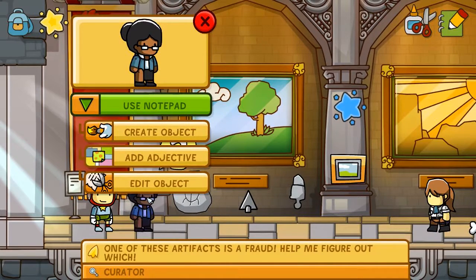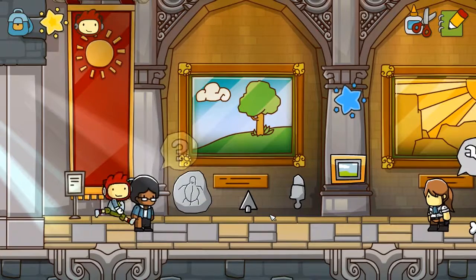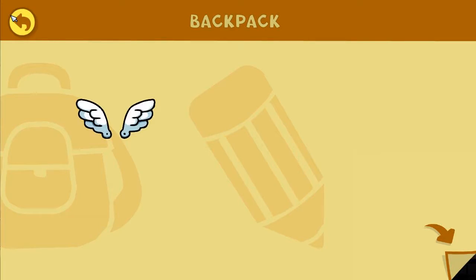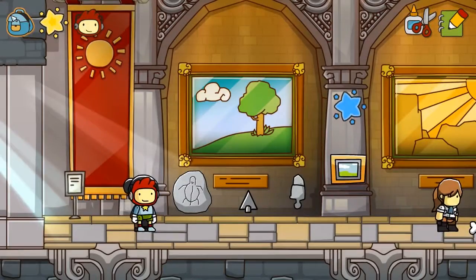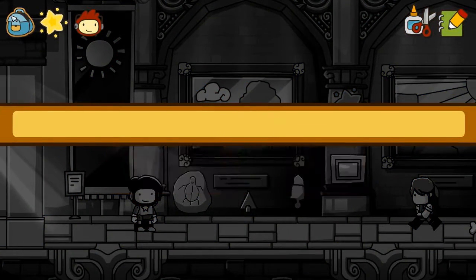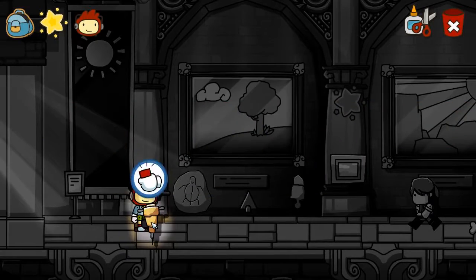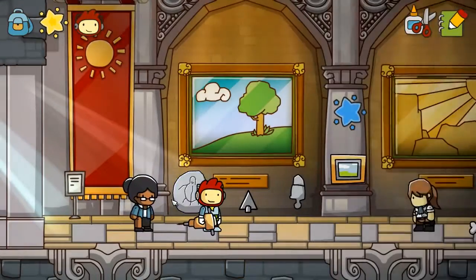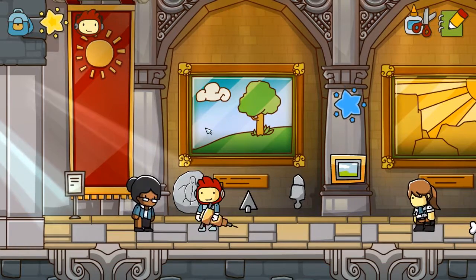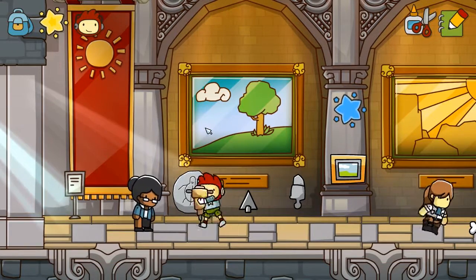One of these artifacts is a fraud! Please help me figure out which one. I got this. We're gonna need to break out our jackhammer. Jackhammer! Are you just gonna destroy the artifacts? Attack. I don't see how this is gonna help.